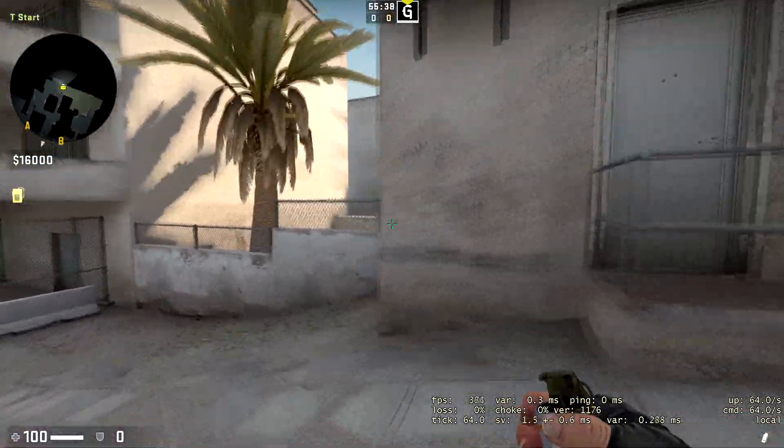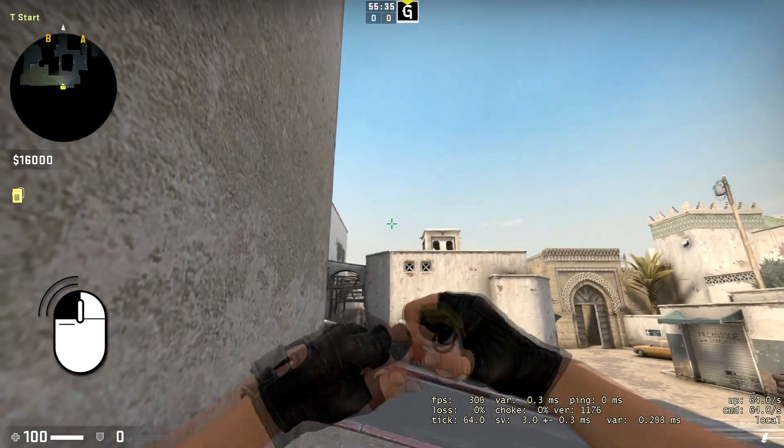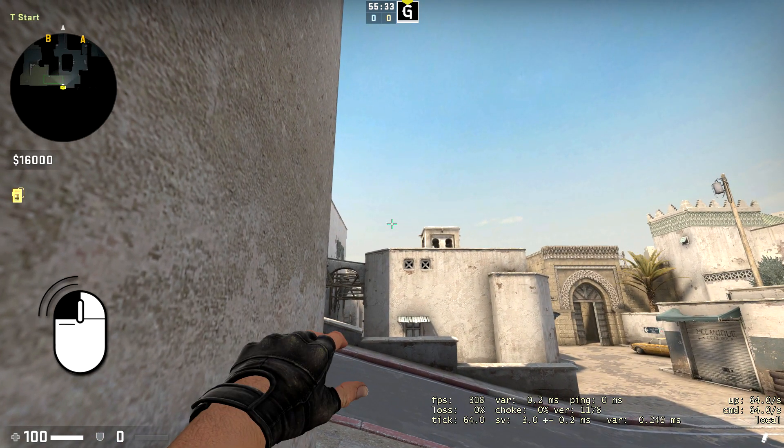Now if you need to use the jump throw, press attack and wait. Then press on your binded key. In my case it's the C key.